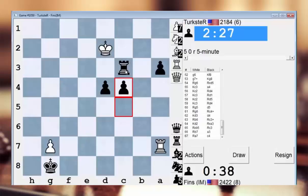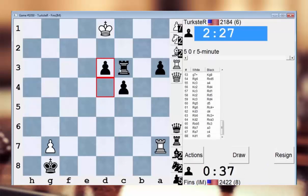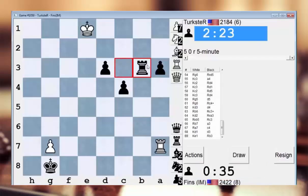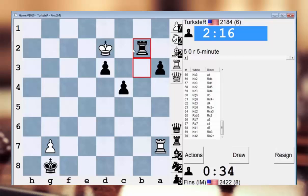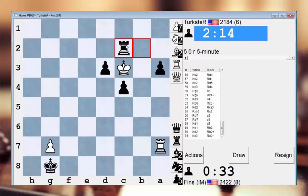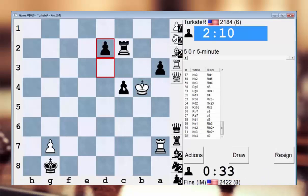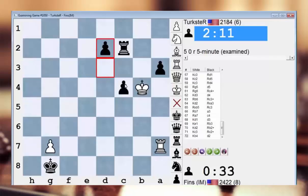He can't stop everything that's coming at him. Now it'll just be a race against the clock — if I can do this before time expires, I think I should be able to. Check. This is not a problem. Check — not a problem. I'm down on time throughout this game, but I feel like he could have spent more time at critical points. I don't know why he was playing so fast.